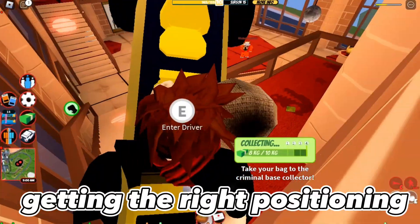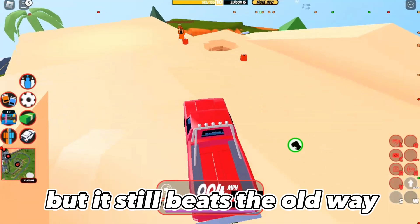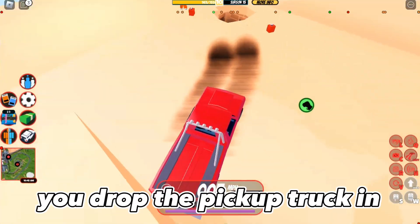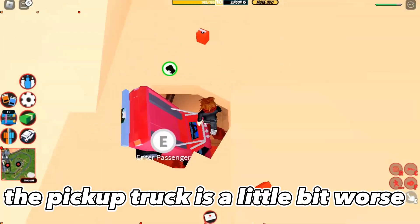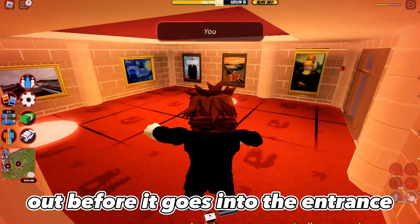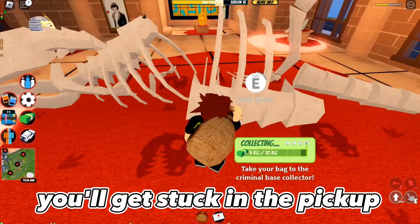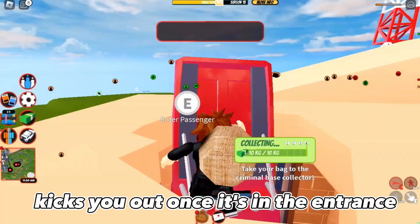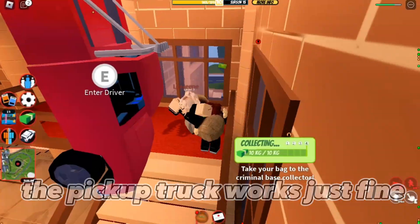It can be tricky getting the right positioning when dropping the banana car into the entrance, but it still beats the old way which was using the pickup truck. It's the same exact thing — you drop the pickup truck in and then use it to jump out. The pickup truck is a little worse because you have to jump out before it goes into the entrance; it won't automatically kick you out and you'll get stuck in it. Unlike the banana car, which automatically kicks you out once it's in the entrance.